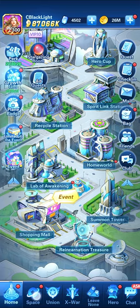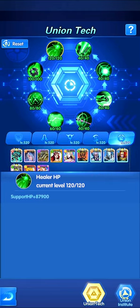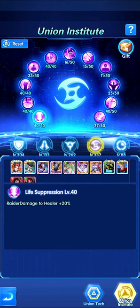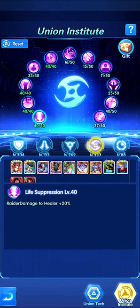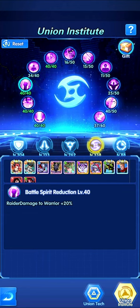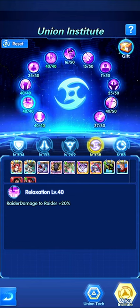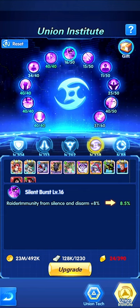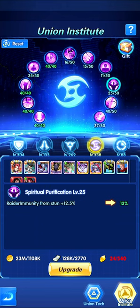For Union Tech: we finished that a while back, a couple of months ago. Union Institute is heavily time-consuming but we're trying to build it out and max everything because it makes a real difference. The five fully-complete branches increase damage for heroes in sub-factions and increase damage when attacking a healer, radar, warrior, ranger, or mage.